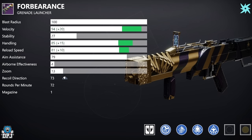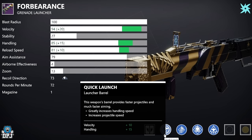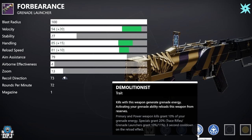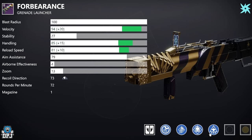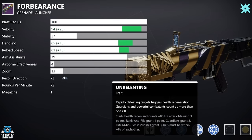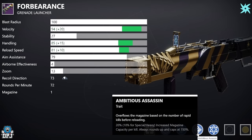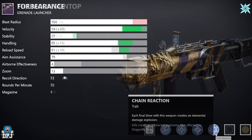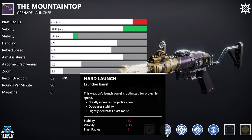Next we have the Forbearance, a great Grenade Launcher that many people are overlooking. For PvE you want Quickdraw Launch with High Velocity Rounds, then Demolitionist and Wellspring — for add clearing this is absolutely unreal, getting your grenade back in otherworldly time. Another roll to look for is Unrelenting for health regen, or Envious Assassin to overflow the magazine paired with Chain Reaction — great perks and rolls for the Forbearance.